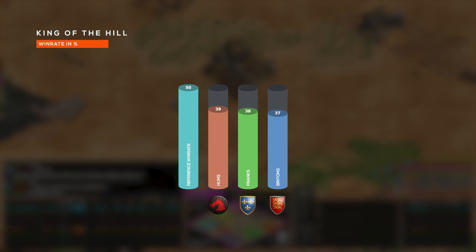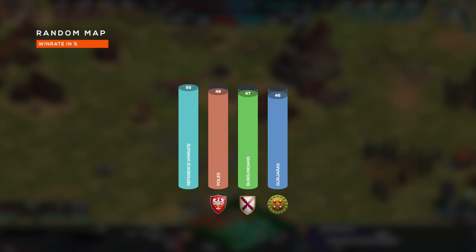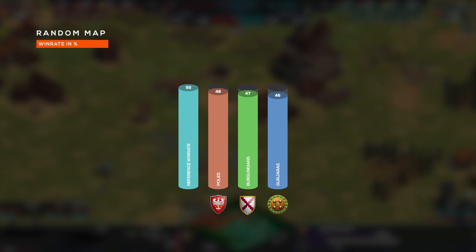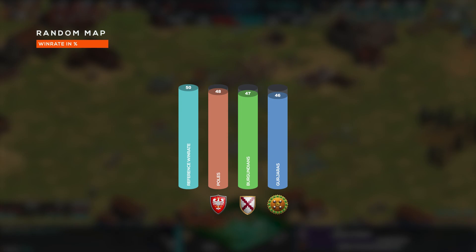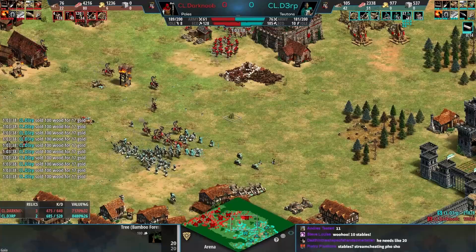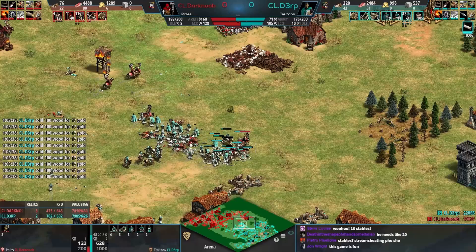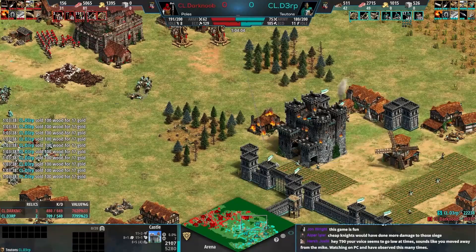Random Map is one we touched on a little bit earlier, and we have Poles, Burgundians, and Gurjaras — again, expansion civilizations. Poles have been so strong for so long, with the ability to spam their Cavalier at a price that feels far too cheap, combined with their other bonuses. Burgundians and Gurjaras right behind them. What's unique about the Random Map stats is that no civilization has over 50% win rate, which is complicated — Random Map can be played in free-for-all and doesn't necessarily mean 1v1 or even teams. So not having any civ over 50% tells me we're pulling in a lot of data from some wacky settings. However, Poles, Burgundians, and Gurjaras are really strong in Random Map tournaments at the high level, so I'm not surprised they're in the top three.